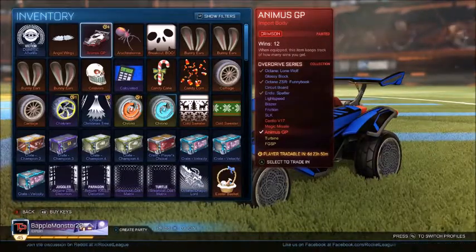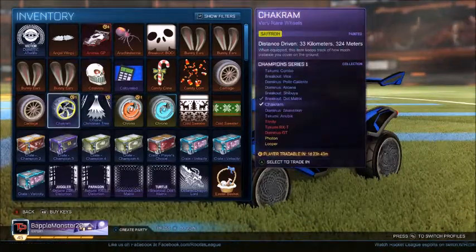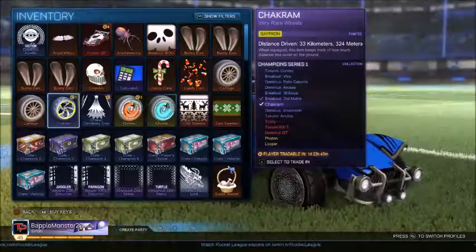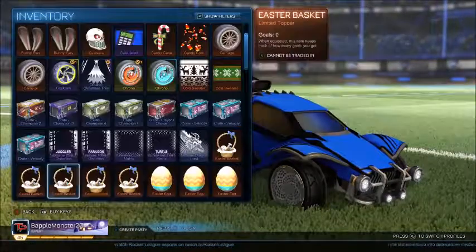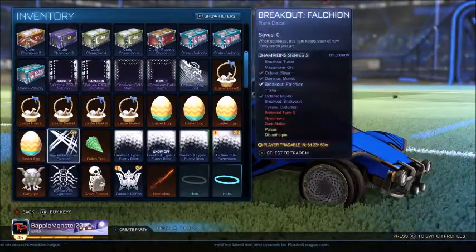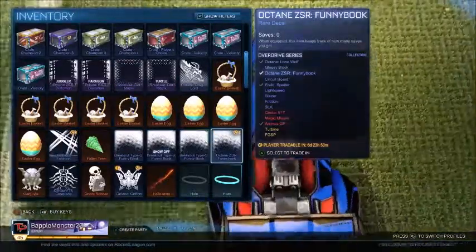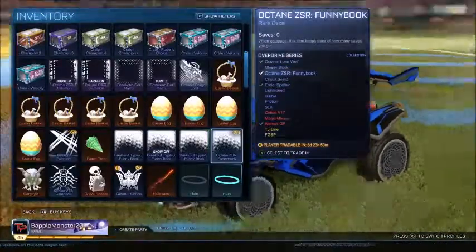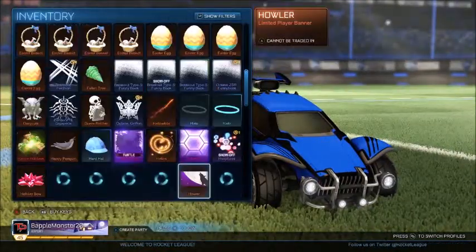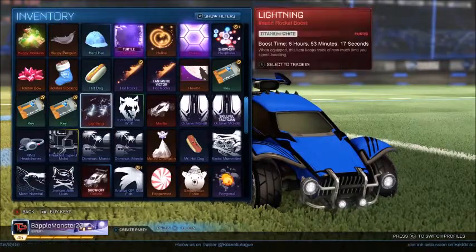In my first crate I got a Crimson Animus GP — I wish I had recorded it. I also opened crates a while ago and got Sapphire Chakrams, didn't record that either. In CC3 I got a Breakout Falcon rare decal, an Octane GSR Honey Book, and an Octane Griffin.